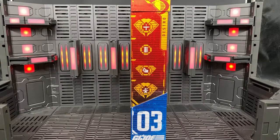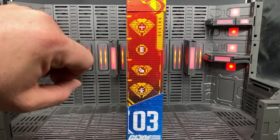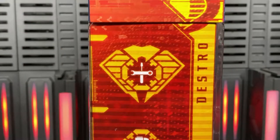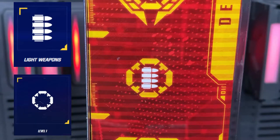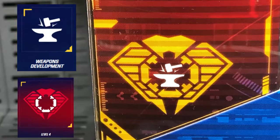According to Hasbro, these icons represent the following in this order: Role — what the character does. Gear — what the character uses. Skill — what the character is good at. Mastery — what the character is best at. Destro's card has the following: Mechanical Engineering — designs, builds, and maintains complex machinery. Light weapons — uses small handheld weapons. Black market deals — negotiates illegal deals for goods or services. Weapons development — tests and manufactures weapons.